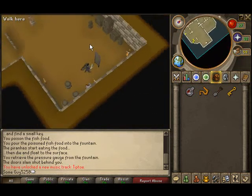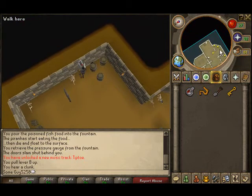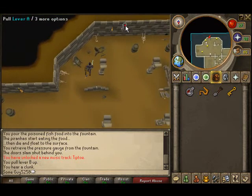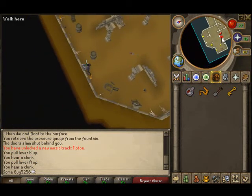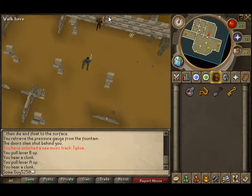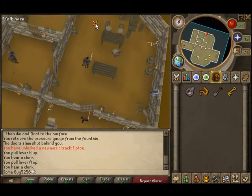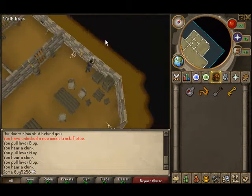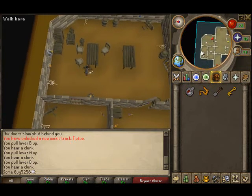For this part you need a sequence of levers to pull. Pull lever B first, which is right here. Then lever A should be over here — pull that one too. Go through the door, and inside don't pull the wrong one — pull lever D. Then go back and pull A and B again.